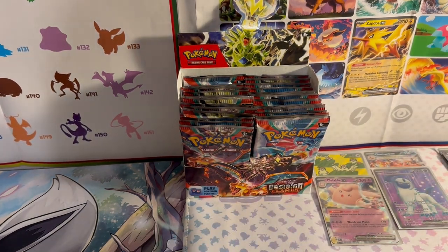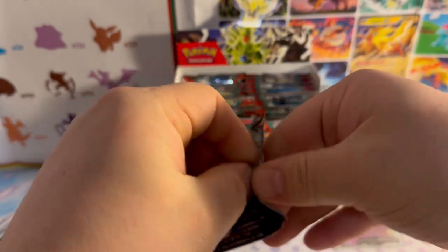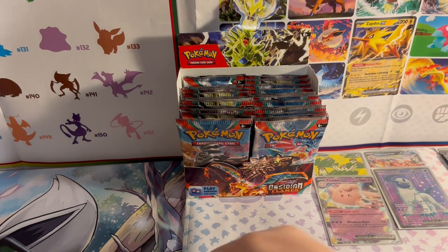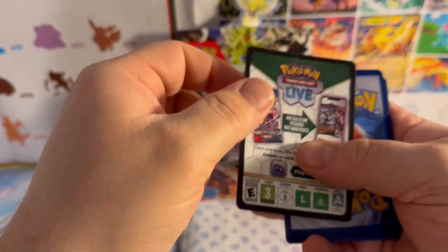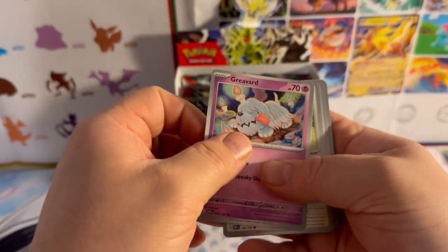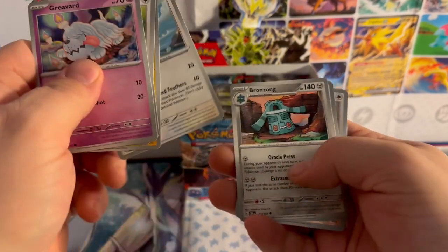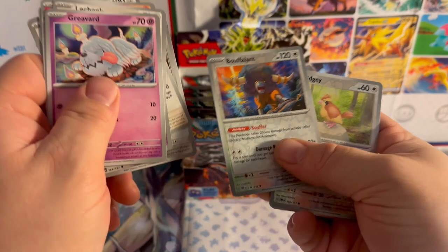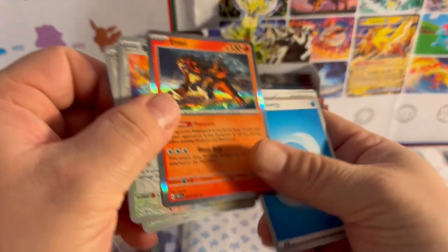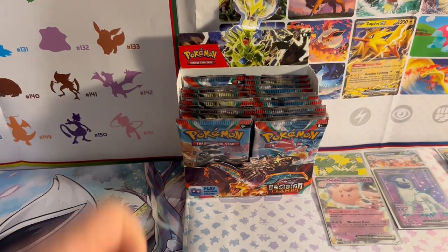Charizard pack — why not? Pack art's destroyed, no matter. We got: Greavard, Lechonk, Lampent, Togepi, Bellibolt, Flamigo, Bronzong, reverse holo Buffalant, Pidgey, and another holographic Entei! Nice Water Energy. Two holographic Enteis — I'll take it.